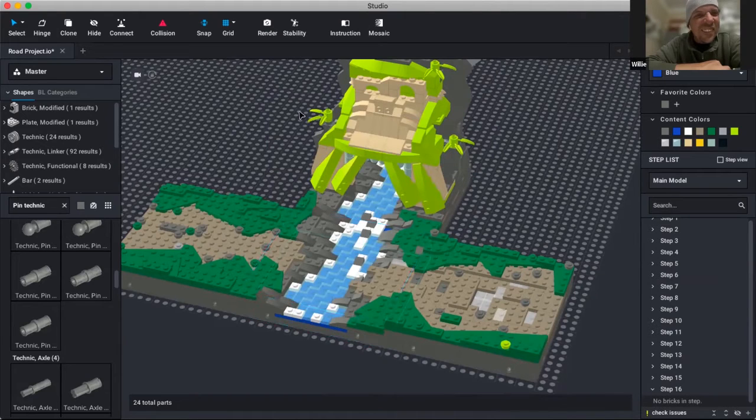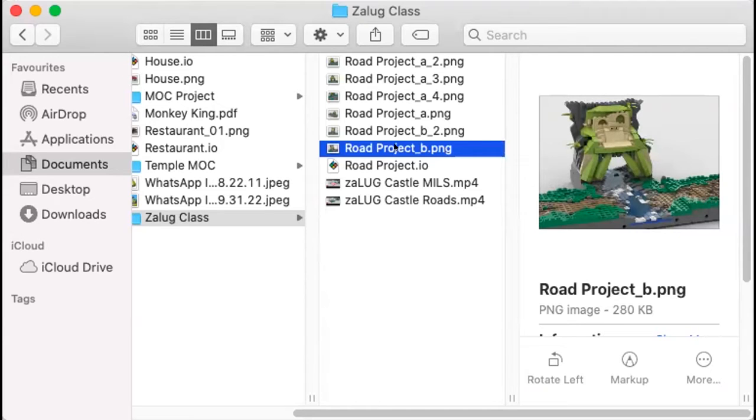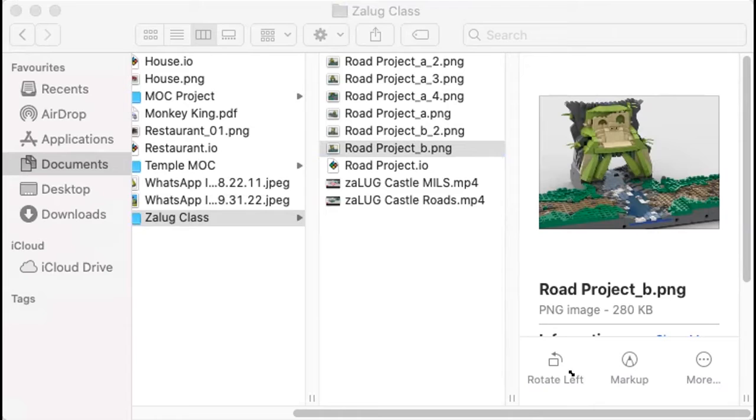Paul wanted him to zoom out a bit so we could see the rest. Oh there's the Monkey King - he's in PDF format. Yeah, so it's the render. Very nice - that's the idea. Cool, very nice bud, well done!